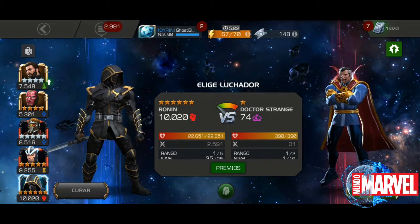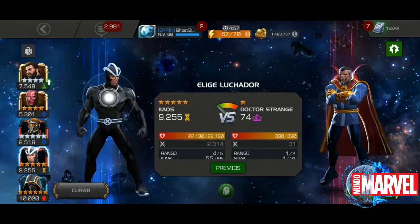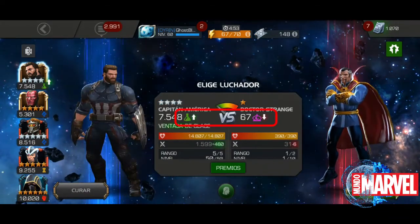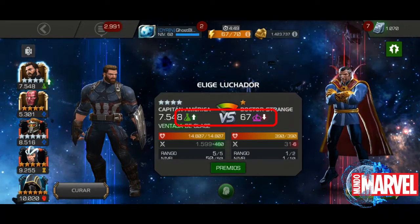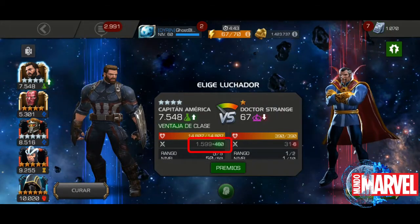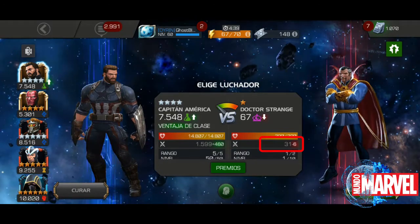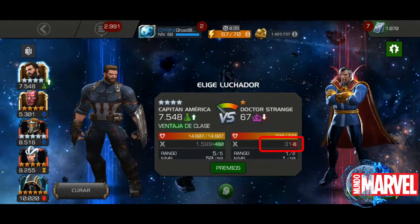Le damos a 'Saltar' y entramos a la pelea. Aquí seleccionamos qué personaje queremos utilizar. Como estaba mencionando, el Cap es Científico, tiene ventaja sobre los Místicos, y podemos observar que le suma 460 de ataque a este personaje. A los Místicos les resta un porcentaje de ataque — en este caso al Doctor Strange es menos 6.